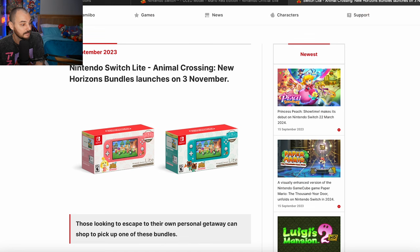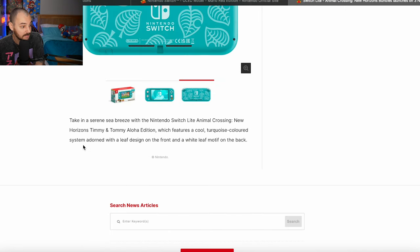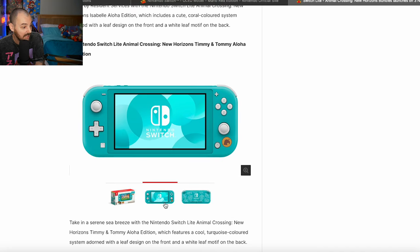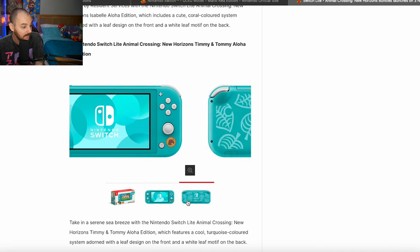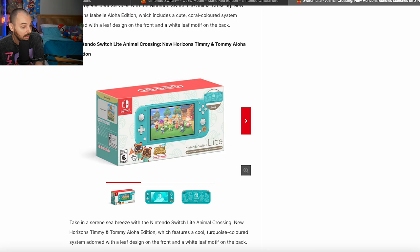And then we have the new Animal Crossing Switch Lite. I absolutely love these — they're not anything crazy, but they are exactly what you need them to be. They have the leaf on the front, the Animal Crossing leaves on the back, and they come with a copy of Animal Crossing, which is basically three years too late, but it is what it is. I'll give it a 7 out of 10.